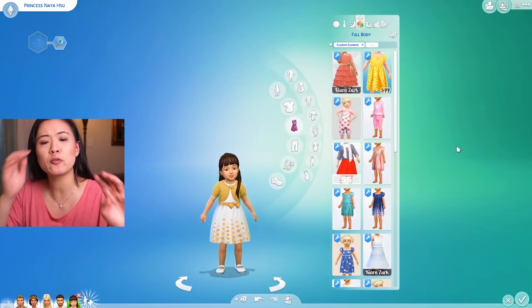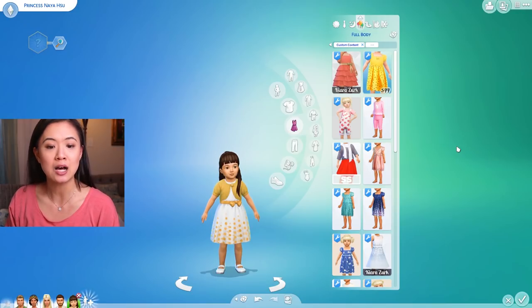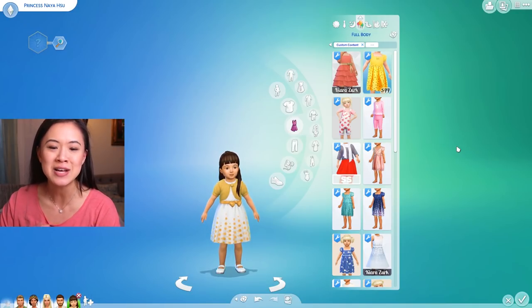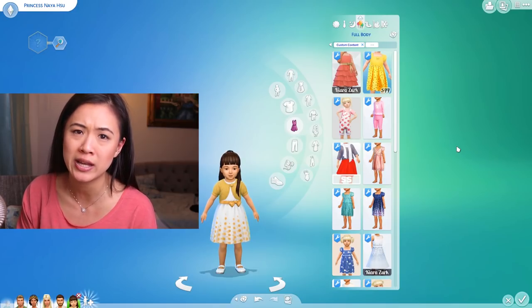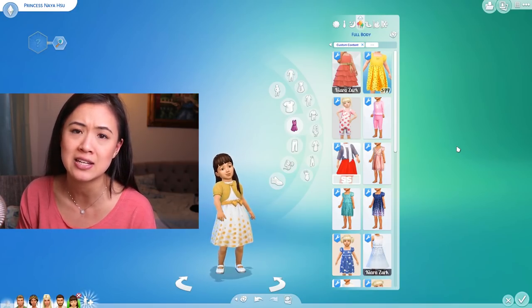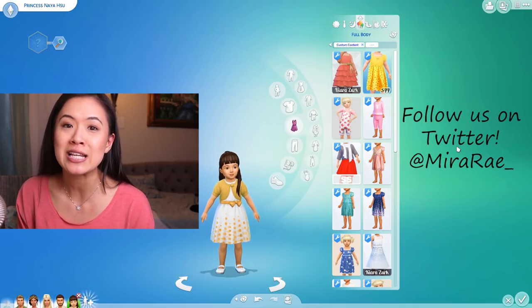I'm going to do Willow Creek's Princess Cora off-camera and you'll see her outfits when we visit them. This video is already really long so we're going to end it here. In the next episode you'll get to see all the custom content in action as everyone wears it and we continue with the storyline. Princess Anna is still in Del Sol Valley pursuing an acting career and dating Sir Marshall, so we have to figure out what happens with them. Hope you enjoyed this video — give it a thumbs up, subscribe, comment, and share, and we'll see you in the next episode!